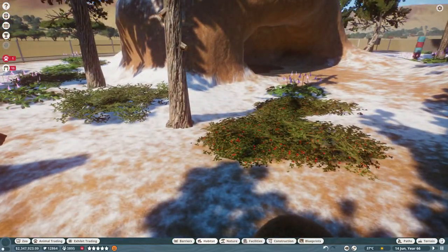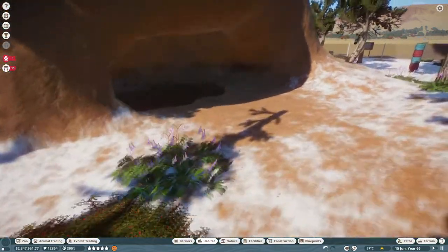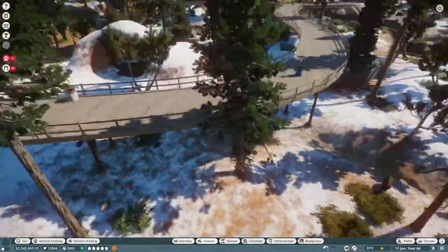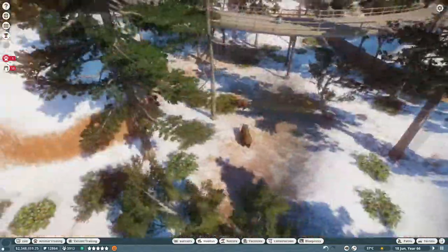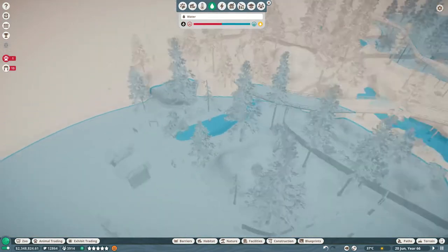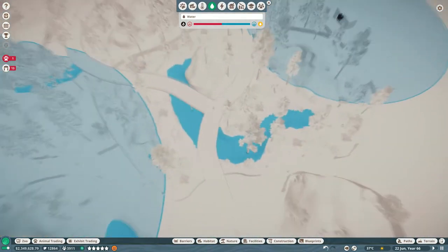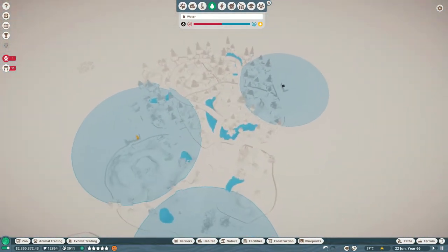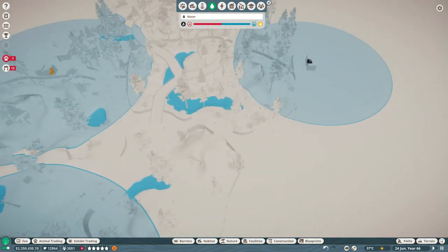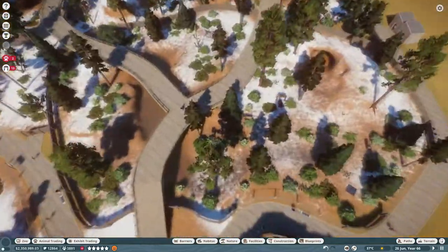I apologize if you can hear something in the background — it's currently raining. It is fall, so it's bound to rain. Anyway, this is their exhibit. I added a little water source over here. I'm actually going to check if the water treatment hits all of them. Yeah, the water treatment hits all of them — that is good. No, it does not hit here. That's not good. So I need another water facility over here, because it doesn't hit this water.